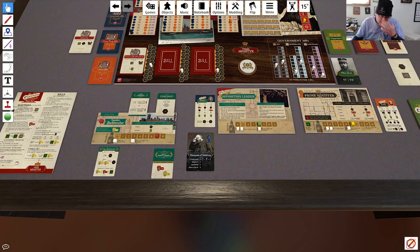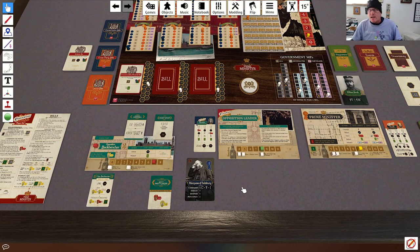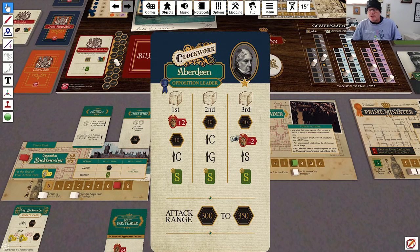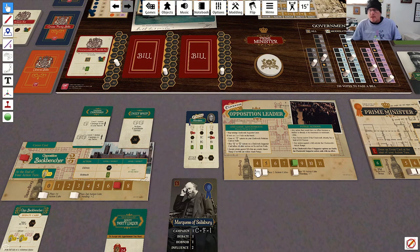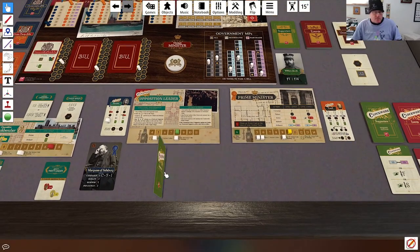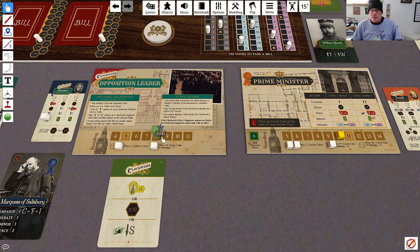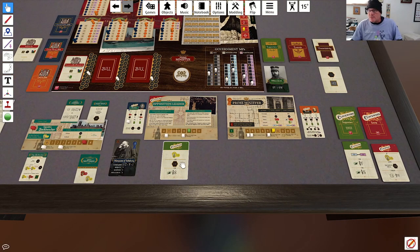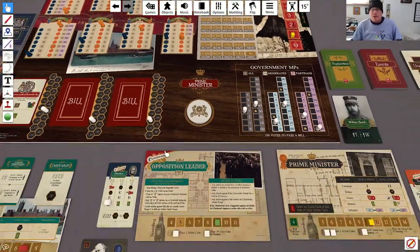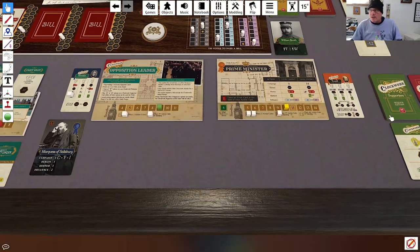We've given the Prime Minister his victory points for the start of the turn and reset the action cubes. This bill is currently at 290, so it is outside of my PM's range. He would normally campaign with the Conservatives, but they are maxed out. So instead he is going to draw a supporter card, which gives him one standing — that's sort of creeping him up into challengeable range. He's campaigned with Conservatives and Gentry, but both of those are pegged, so he's going to draw another Clockwork supporter card.